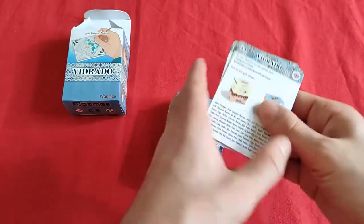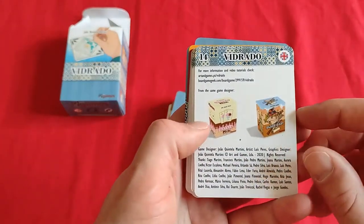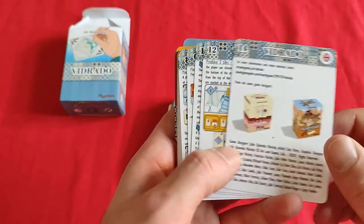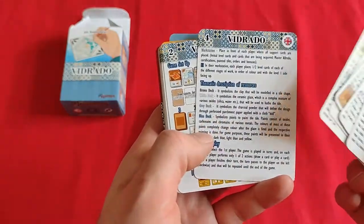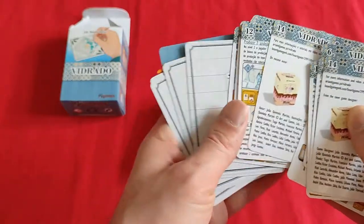So, what do we have? We have the rules, some other games - Gelato Mew, which I'm also submitting an unboxing video and a review, watch out for that. These are the rules in English and rules in Portuguese.